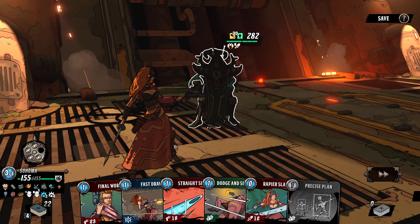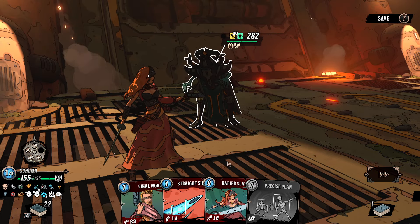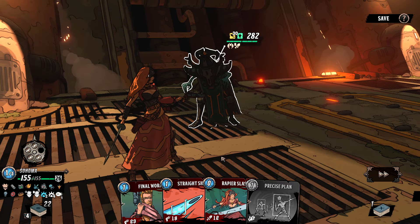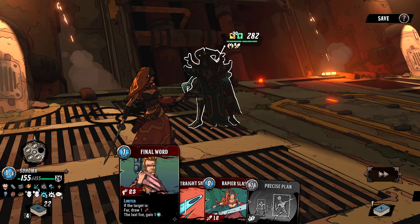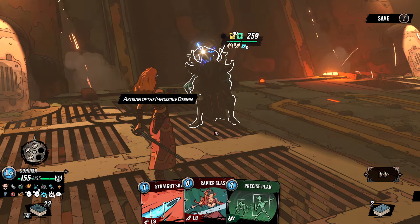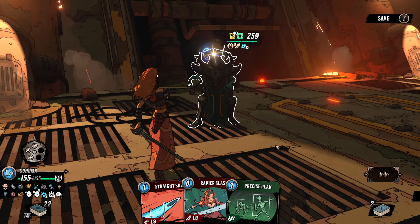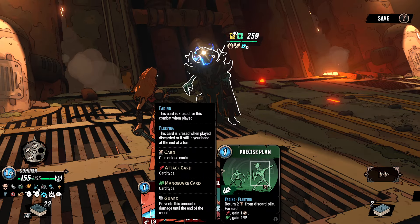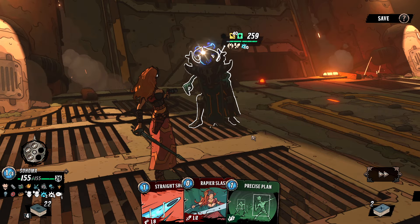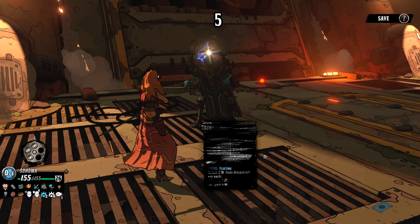I can only attack him a couple times, so there's no real way we're going to get the buff pushed up. He might massively increase the amount of damage he does if I do. So I think I'm just going to try to block my way through this. I don't even think I should attack him at all, honestly — it's just going to make the hit much harder. I do have an okay amount of block though, so maybe I suck it up to get one good hit in.